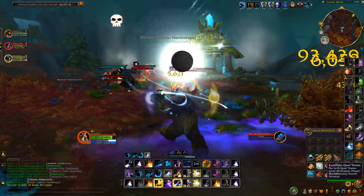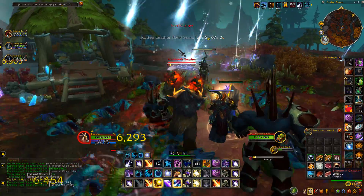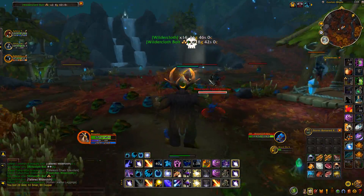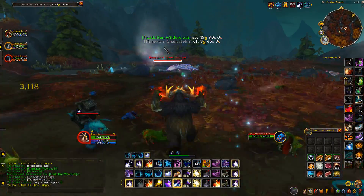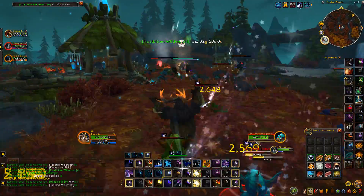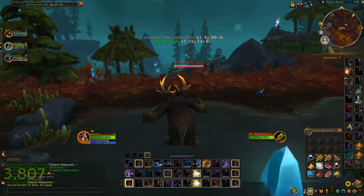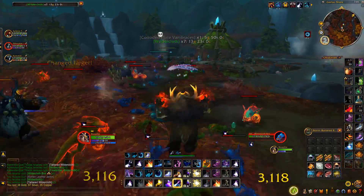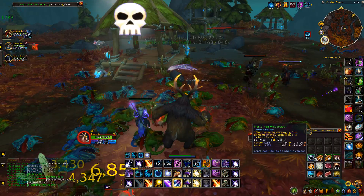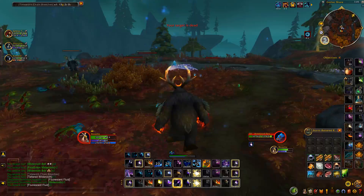You're going to want to make sure you have Tailoring, as it allows you to get the Frostbitten Wilder cloth. Without it, this farm isn't good at all. The main reason this farm is good right now is because the price of Frostbitten Wilder cloth has gone up like crazy. It's around 16–17 gold on NA and around 20-something gold on EU at the time of recording, so EU players would make even a bit more. Prices have been going up and down but are much higher than before patch 10.2, mainly because the price of Rousing Frost is really high and you can unravel Frostbitten Wilder cloth to make Rousing Frost.